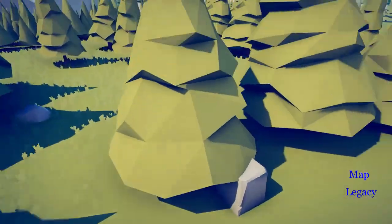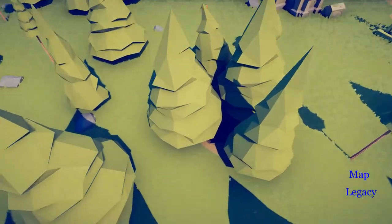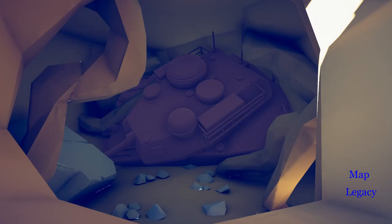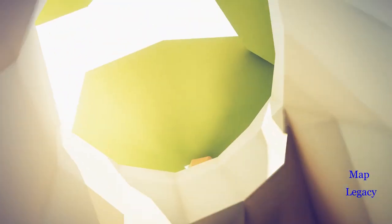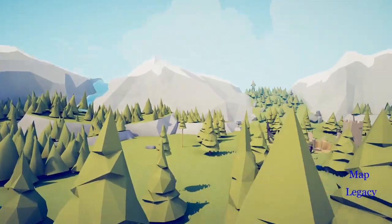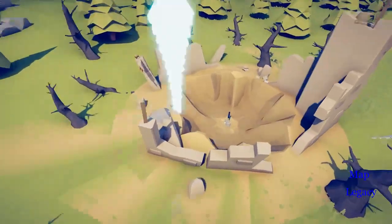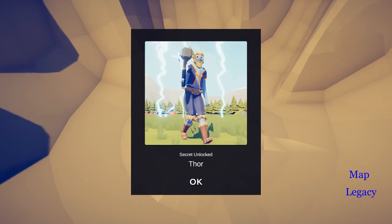If you go up from here and turn a bit to the right, in this little pack of trees go inside of this hole and there is a huge tank. Just look at that and you get the Tank. Then go out of this hole, go up in the air, and you should see a bunch of thunder and stuff right here. Look at this hammer — Thor's hammer presumably — and you get Thor.